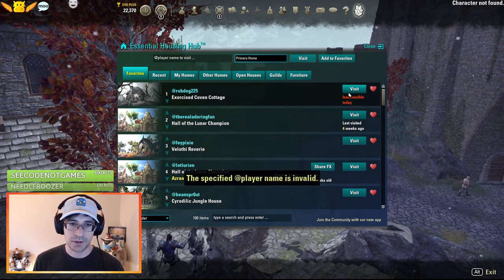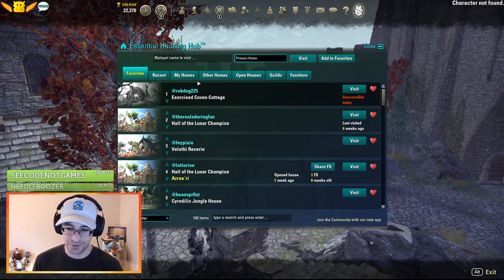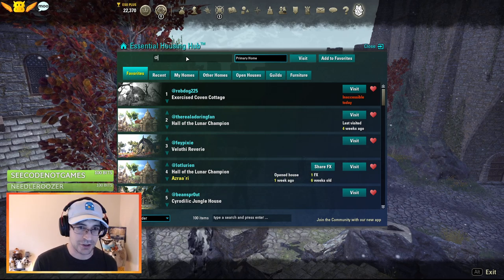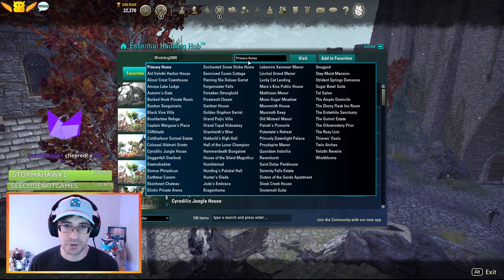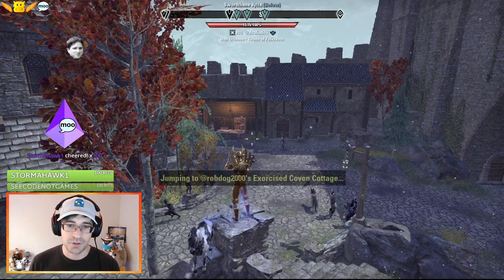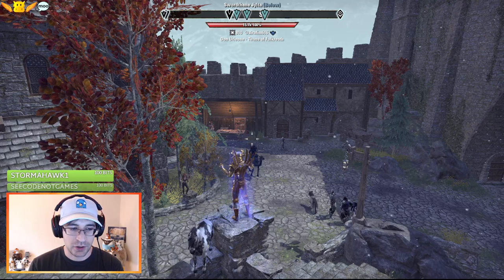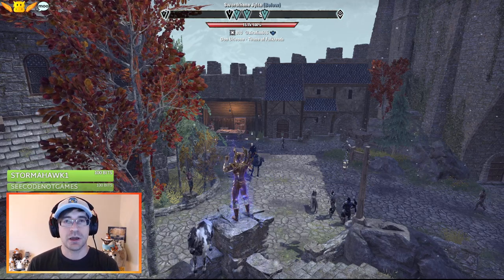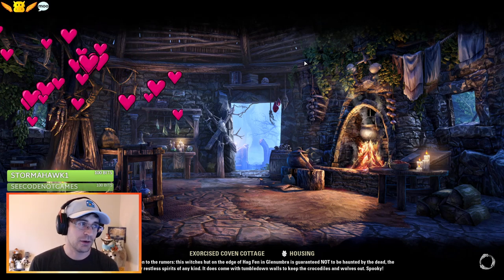So we're going to start. Somebody said to go to their friend's house. I think I spelled it wrong — good way to start. Exercise Covenant Cottage, Darza225 said, you have to come tour my friend's house. I was like, okay, I'll do that.